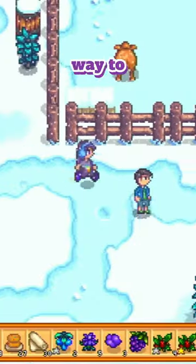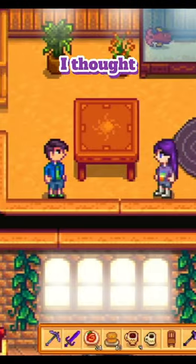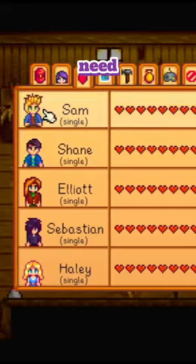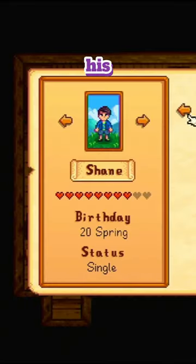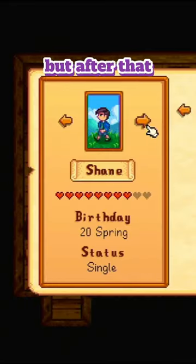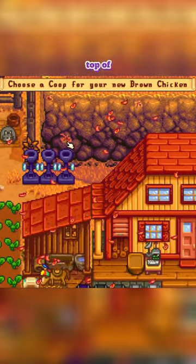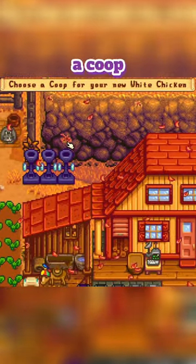Shane is actually the only way to unlock blue chickens. In the past, I thought that you needed to actually marry him, but don't worry, that's not the case. All you need to do is get up to eight hearts with him and see his eight heart event. I won't spoil that here, but after that, you can simply go to Marnie's, purchase a chicken, and check the dialogue at the top of the screen until it says to find a coop for your blue chick.